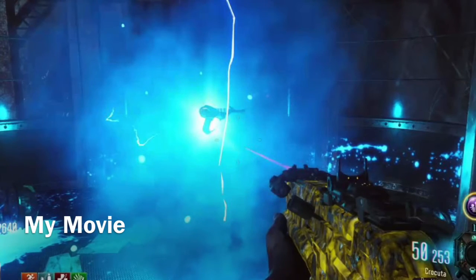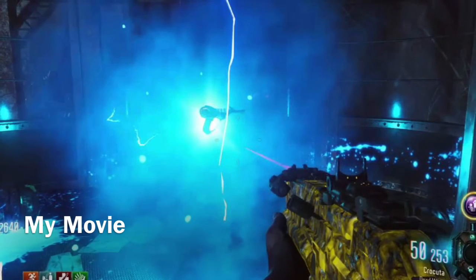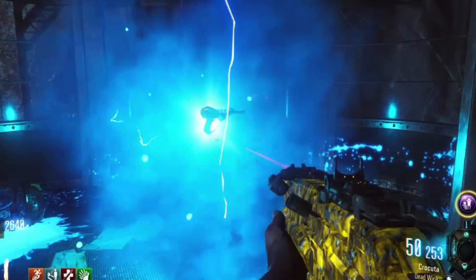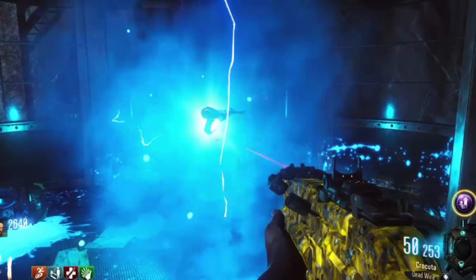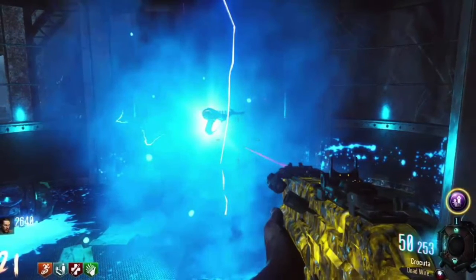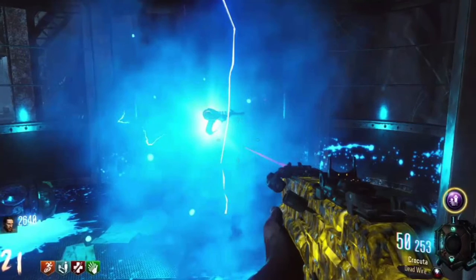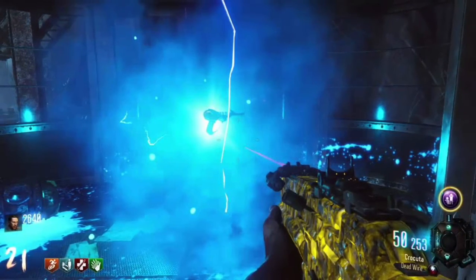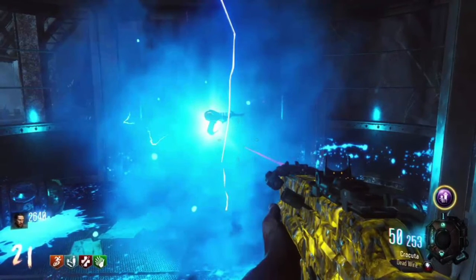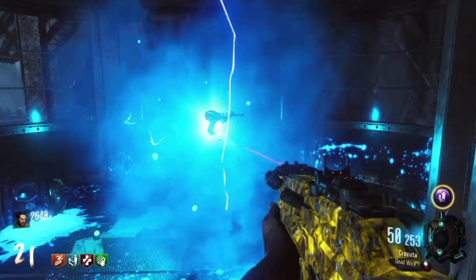Alright guys, so today I just want to have a little talk about the gondolas on the Eisendracker. You can actually get a ray gun out of the first one — the one on the right, the one that normally comes up. You can get a ray gun out of it. It's very simple, very nice. You can just get it randomly instead of a nuke or a double points — it just pops up a ray gun. Very simple, very easy, nothing too difficult about it.